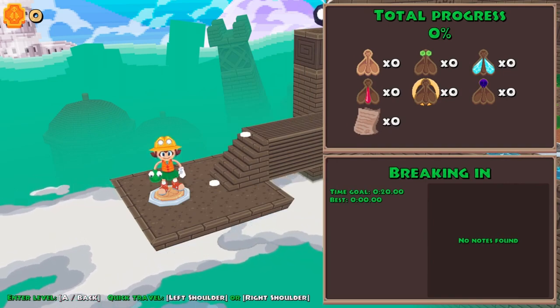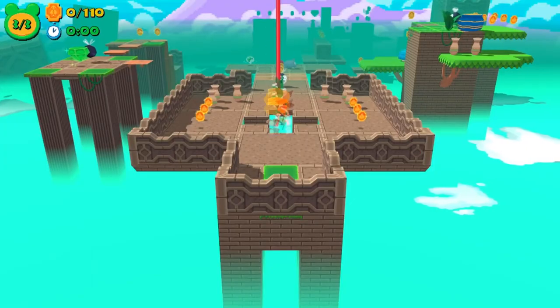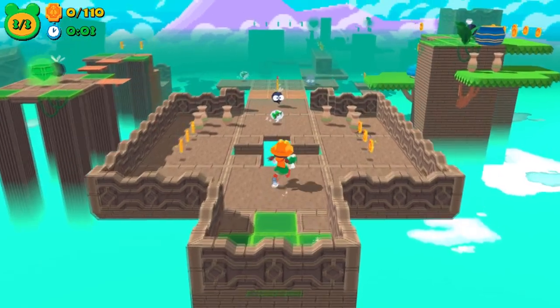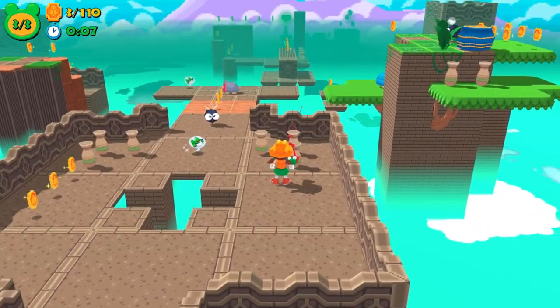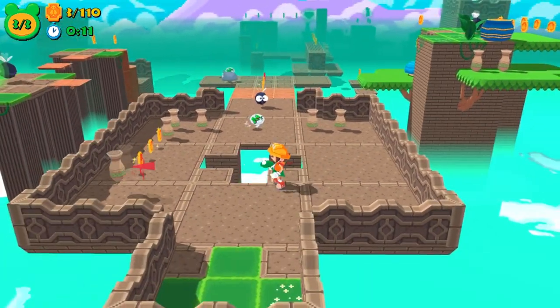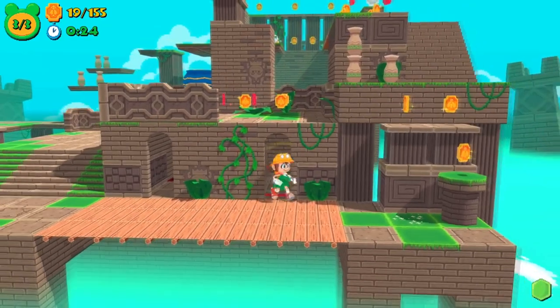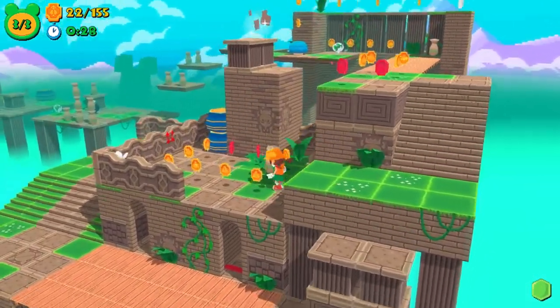Frog Gun belongs to the class of 3D platformers where you explore a single bite-sized level with jumps, moving platforms, enemies, coins and lots more. Then you move to the next and do it all again, with dozens of levels to play through, some of which feature boss fights or races and completion challenges attached to things like finishing under a certain time or without dying.